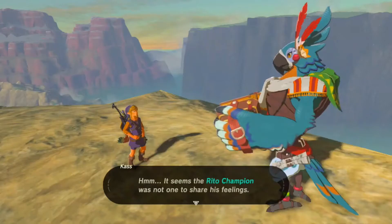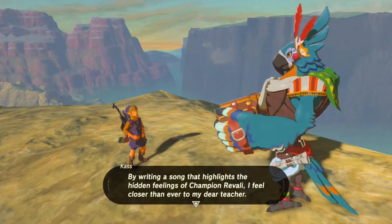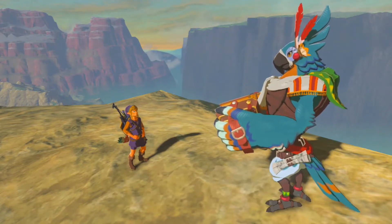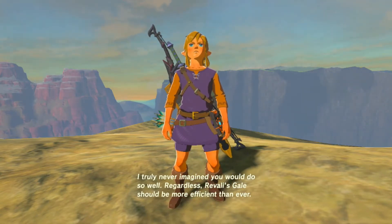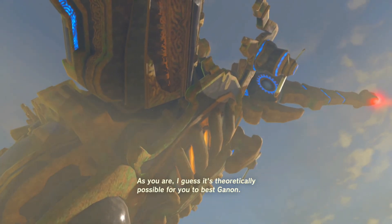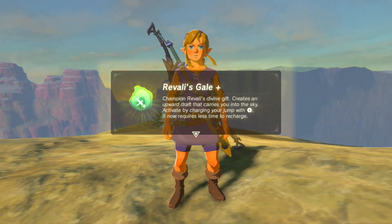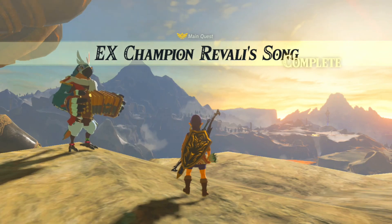It seems the Rito Champion was not one to share his feelings. So, what do you think of Champion Revali's song? By writing a song that highlights the hidden feelings of Champion Revali, I feel closer than ever to my dear teacher. The missing verses of an ancient song - I think the perfect setting would be Hyrule Castle in the distant past. Revali's Gale should be more efficient than ever - it recharges in 2 minutes now. And when inside Hyrule Castle, Revali's Gale recharges in 40 seconds. There it is - woohoo! That's all of them. And we need to go back to...